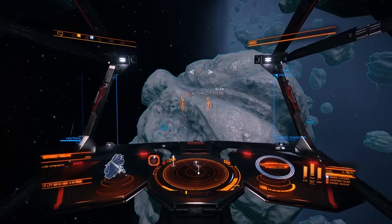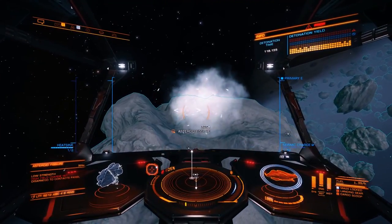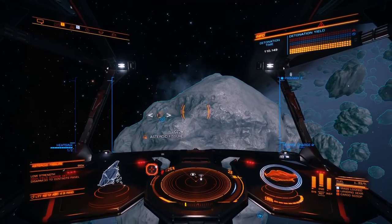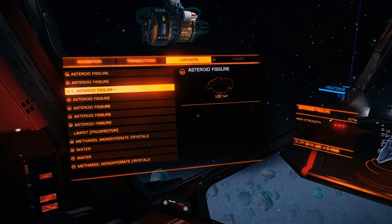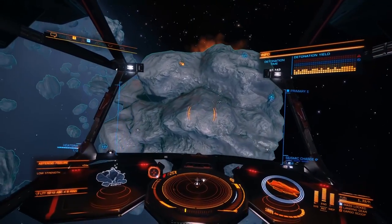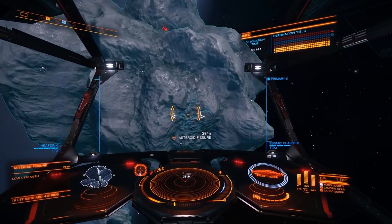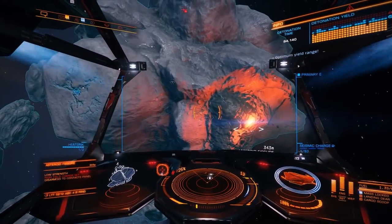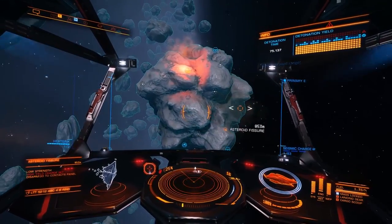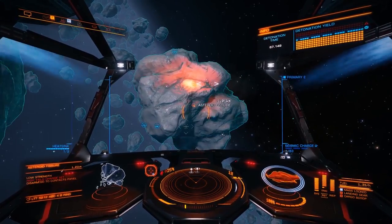You need to damage the asteroid enough to break it open. If you don't deploy enough explosives, it will remain intact and you will lose the fissures. Alternatively, if you damage it too much, it will break open but you will lose most of the resources — around three quarters in fact. This means you need to go for optimal charge. Fire a high-strength charge into a low-strength fissure first to do maximum possible damage. You can see a graph showing predicted damage — get this graph into the optimal zone. If it's pulsing on three bars, there's room for another max-damage explosive, so put another high charge into a low-strength fissure. Sometimes you'll need to top up the damage by firing some low charges into a high-strength fissure.